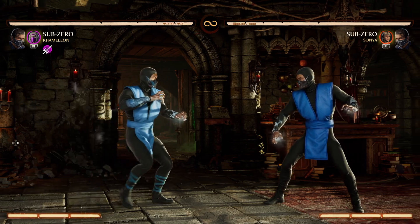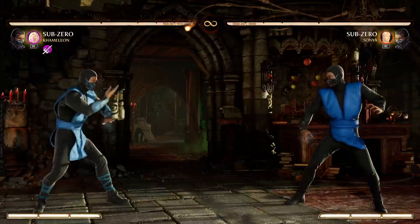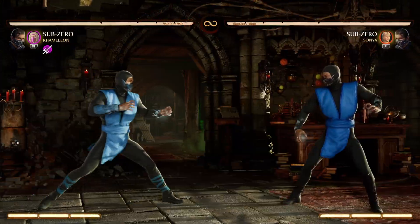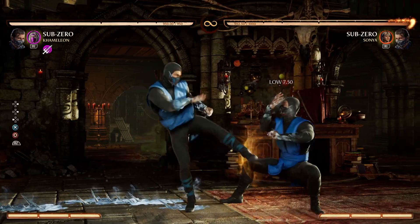We'll start with all the gaps. So 1-2 has a gap. 1-2-2. 2-1. 2-1-2. Back 3-4.